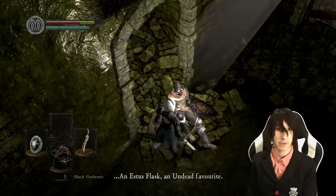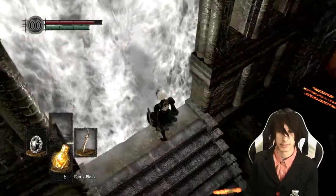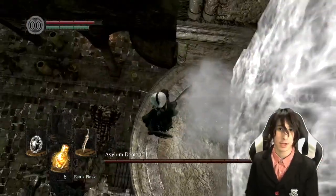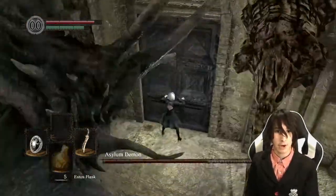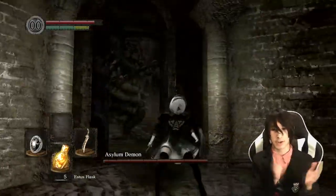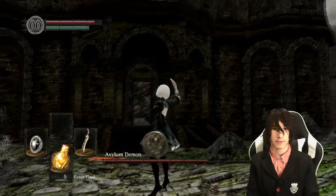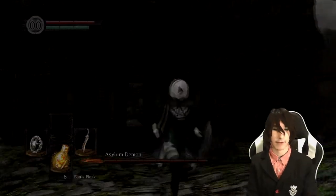After quitting out, go back in and do everything over again — but don't kill the Asylum Demon this time. Instead, talk to Oscar, who will give you the Undead Asylum F2 West Key, which you would usually only get by killing the Asylum Demon. Now you can go jump down, open up the door, and skip right out. Congratulations — the Asylum Demon is officially the worst prison security guard in the history of forever.